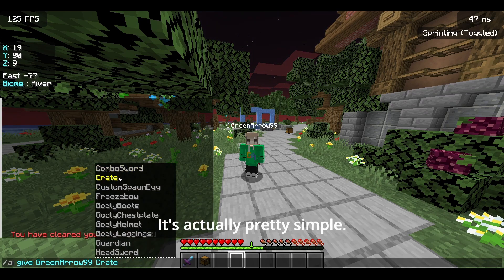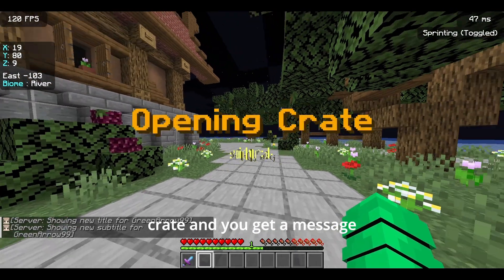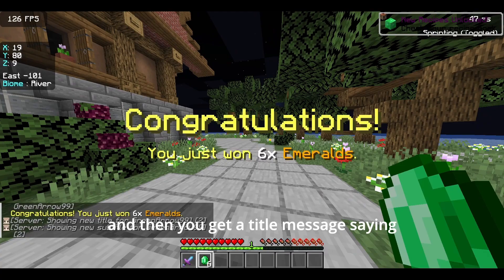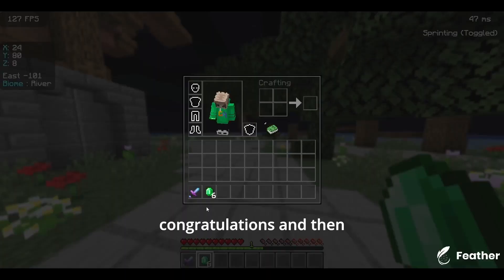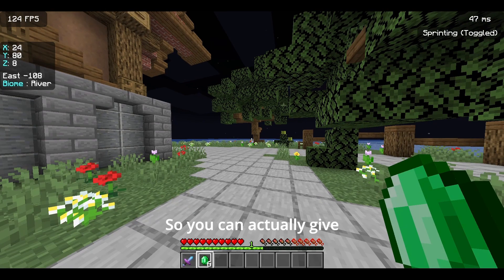I'll be showing you the crate — it's actually pretty simple. How the crate works is you just right-click it and you get a message, then you get a title message saying 'Congratulations', and then you win the reward. There's even a message showing that.